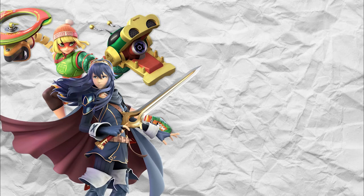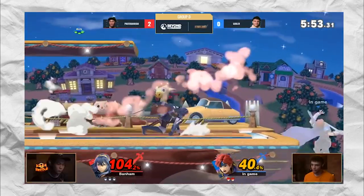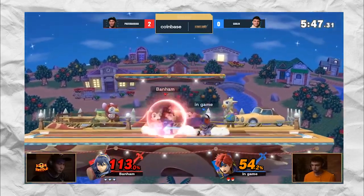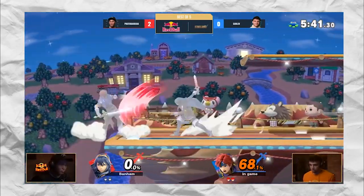The best Min Min and Lucina player in the world, Proto Banham, does the exact same thing. He deliberately leaves Smashville — probably Min Min's worst stage — open to bait you into picking it. Whenever you fall for the bait and pick Smashville, he just goes to Lucina and you are now on her best stage. Top players around the world exploit the ruleset and stage procedure to take advantage of their characters' over-centralized strengths on certain stages, making players literally counterpick themselves.